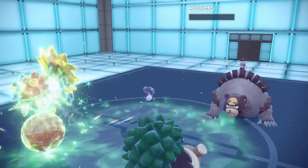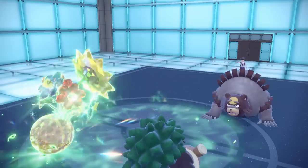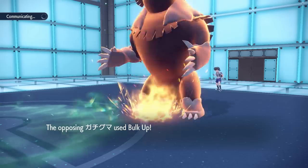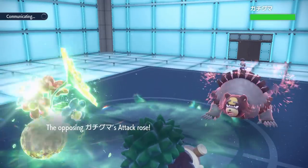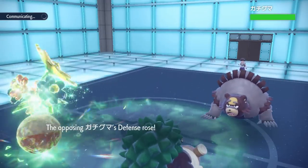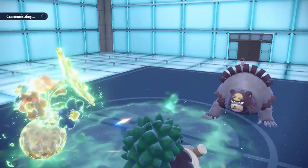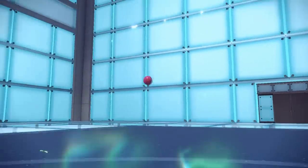Also, at the end of the turn you get recovery in Grassy Terrain. So you lose half of your health rounded up, taking you below half health, but then you gain a little bit of health again at the end of the turn. This means you can actually use Chloroblast one more time before fainting, and then again to faint — so you get three uses out of it instead of just two, and at increased power because of the Grassy Terrain damage boost.